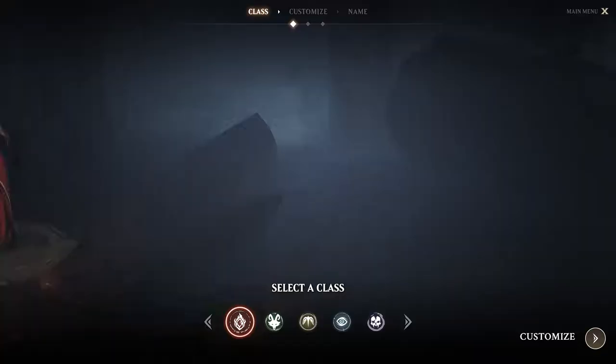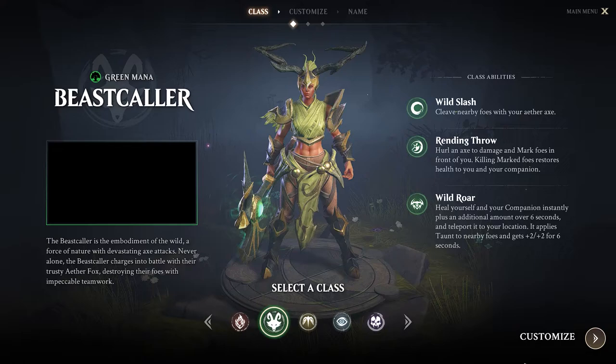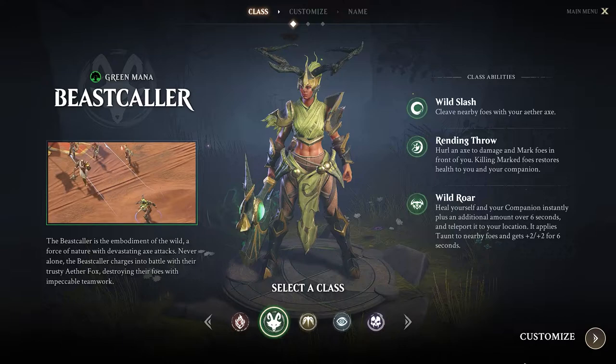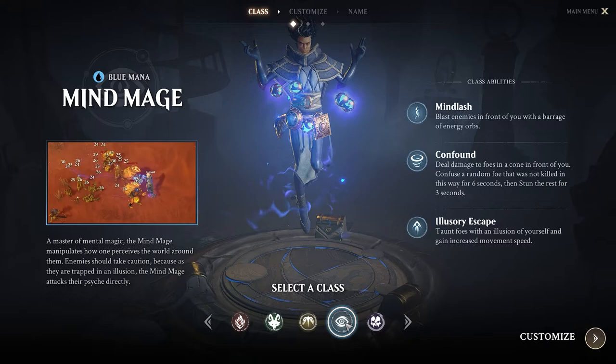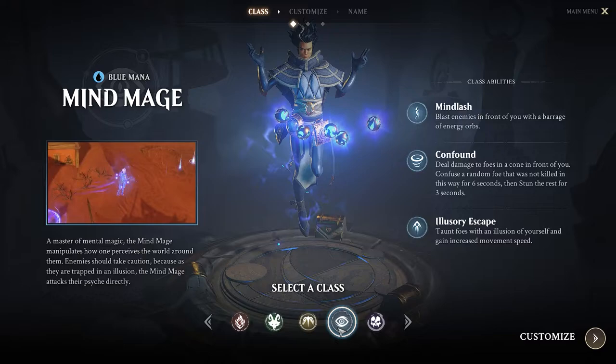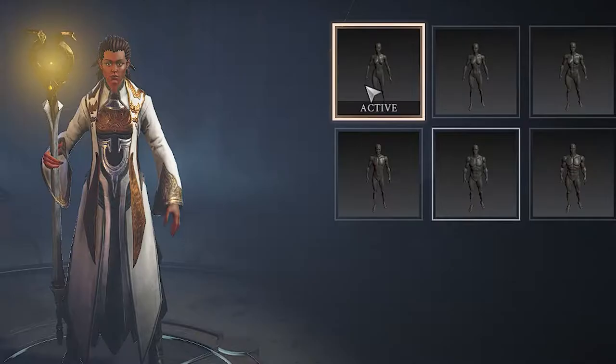Those are the five classes you can choose from in Magic the Gathering. They all have their strengths and weaknesses depending on your playstyle. If you're more into jumping in and fighting fist first, you probably want to go with the Geomancer or the Beastcaller, as they seem to be the two strongest melee combat characters. If you want to be the healer, you're going to choose Sanctifier. And if you're more of the Sorcerer type, you're either going to choose Mind Mage or Necromancer — Mind Mage if you like to do straight magic damage, Necromancer if you like to summon creatures to fight with you.